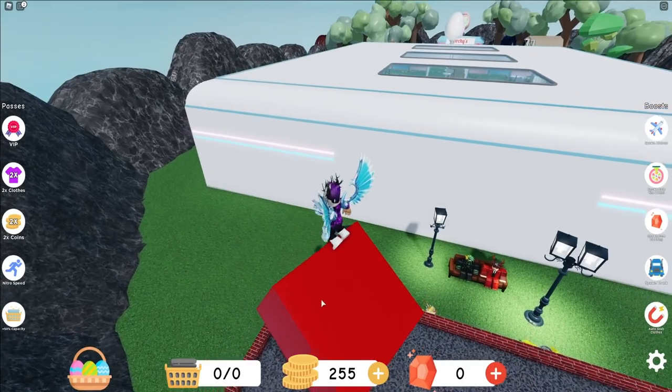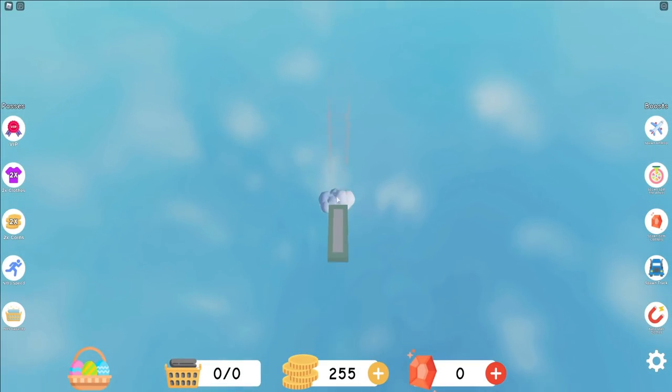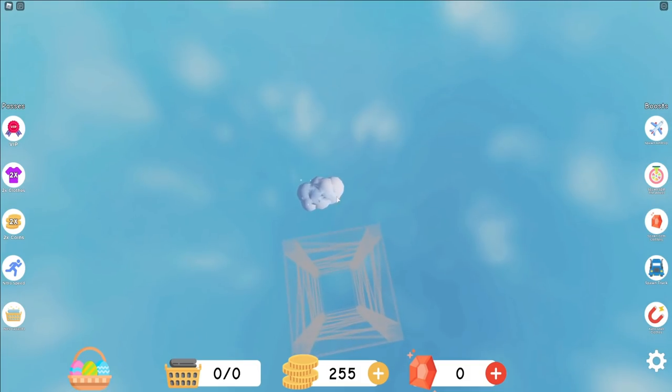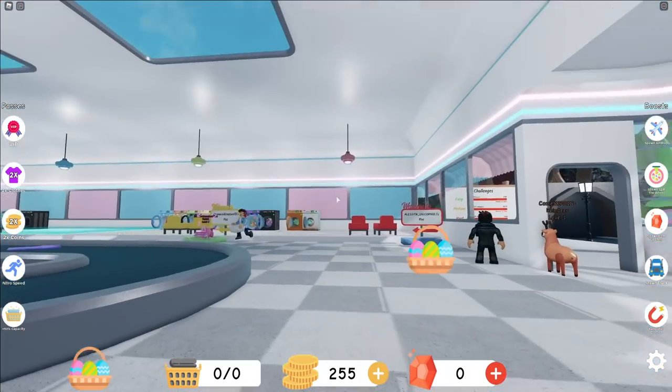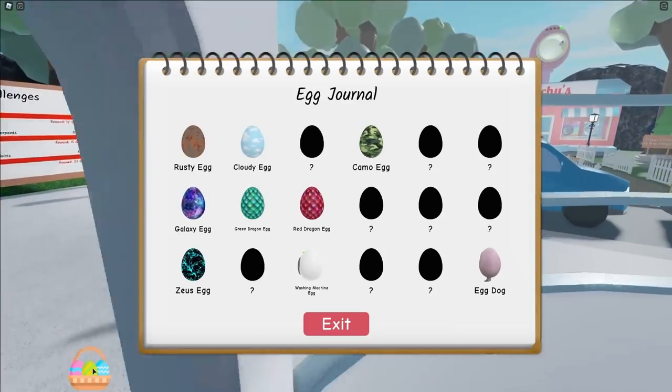Let's see if we can find some more. Another egg that you need to go ahead and get is this cloud egg over here, and to do that you simply just need to jump on the cloud. As you guys can see, we now get the cloudy egg - that's how you get that egg on the egg hunt.